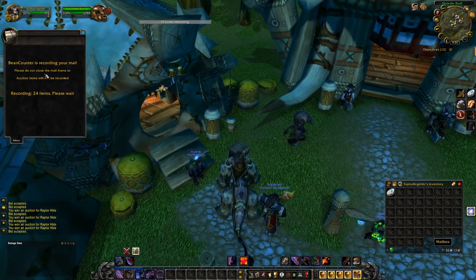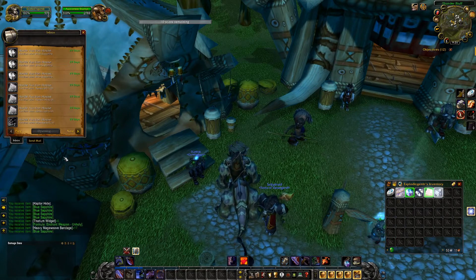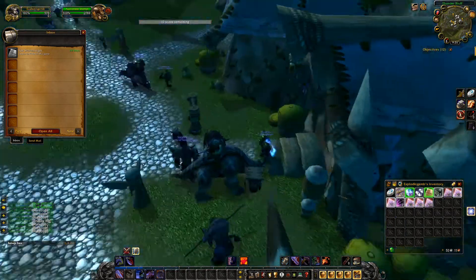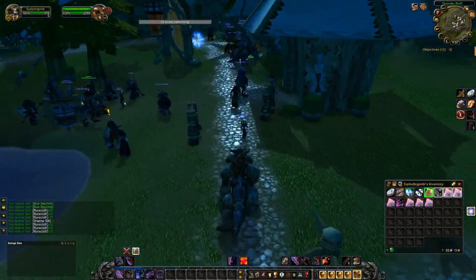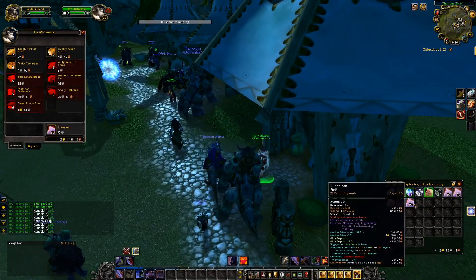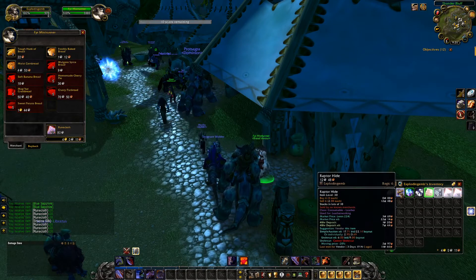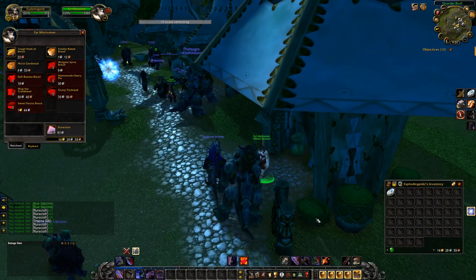Now that we've placed all our bids and purchased all our items, let's go and empty out our mailbox. As you can see we've got quite a few items, and then all you have to do is go sell them to the vendor and you'll make profit. In this video I made around 4 gold profit — it's not amazing or game breaking, but it's definitely profit, and it's great at low levels.